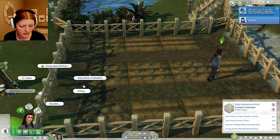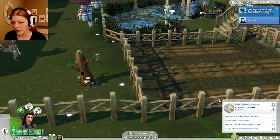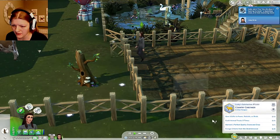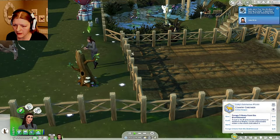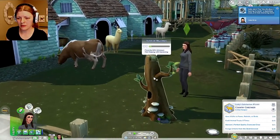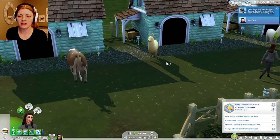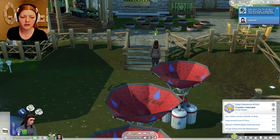Now give three gifts to foxes, rabbits, or birds. We can give you a gift right now — give a flower. I don't really want to give a death flower, so here you go. They're like, 'this is my favorite flower!' Three gifts done. Craft animal treats five times, harvest one perfect quality, forage five items in Bramblewood. That might have to be next part. I want to get her pregnant now that they're married — I'm gonna do that before the next part.